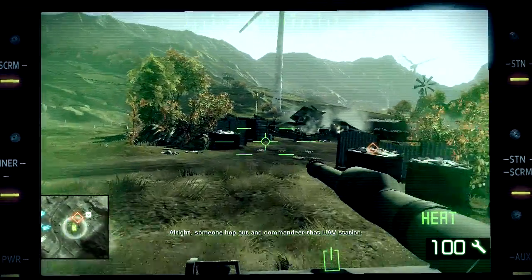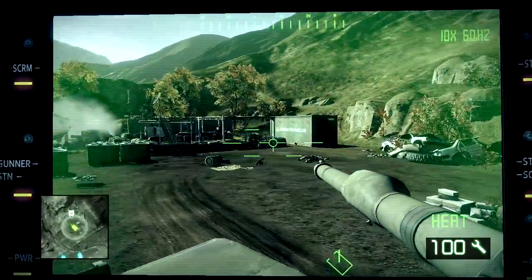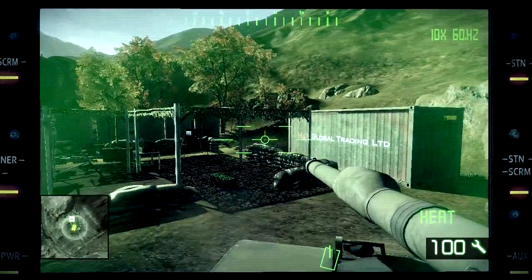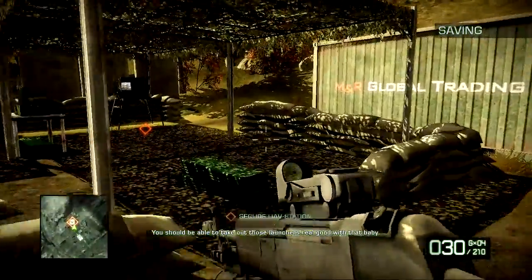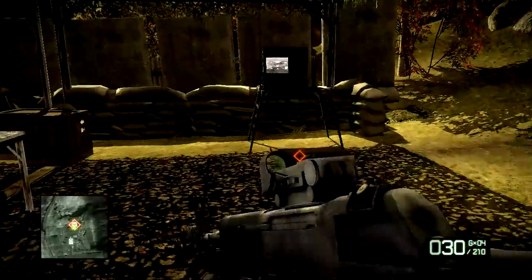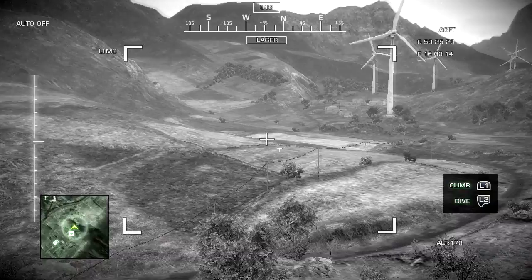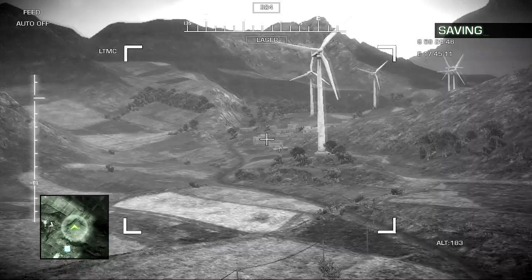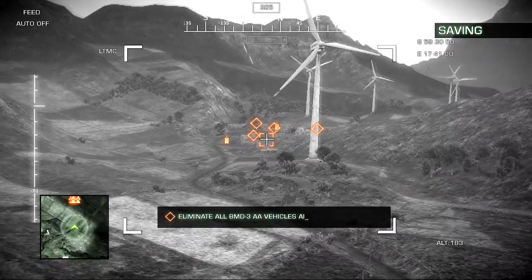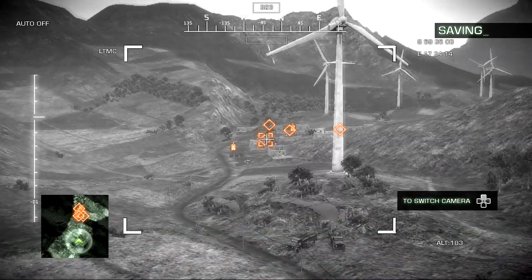Someone hop out and come do that. And we are here. Get on there, Marlow. You should be able to take out those long-range crew. I still have my AN-94 and my SPAS-12. Now we are going to take control of this UAV. Might take me a little bit to figure out how to work this thing. We need to destroy those tow launchers with our UAV.